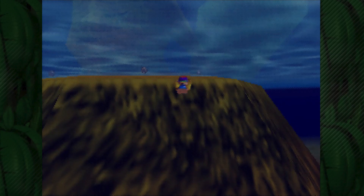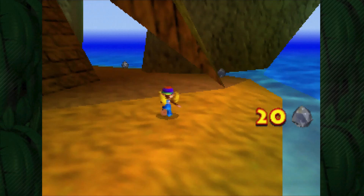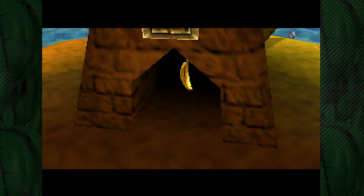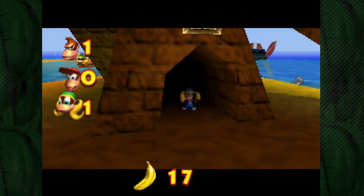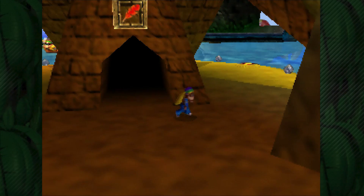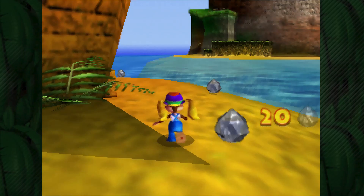We'll go underwater to swim a little bit easier. Around the backside, let's whip out our feather bow — there's a target here, and inside is a golden banana! I love how the feather sticks into the gate and you can see it go down like that. Let's get our first banana with Tiny Kong in DK Isles. Just like all the regular levels, there's gonna be five bananas per Kong in DK Isles itself as well. And there's a Warp Number 5 right here, so we'll grab that.